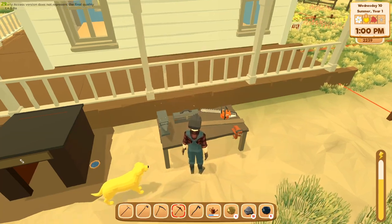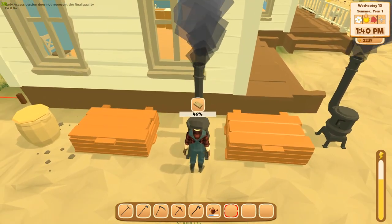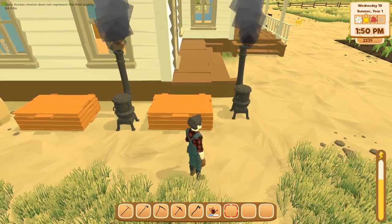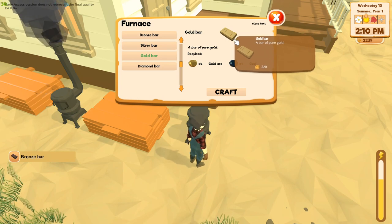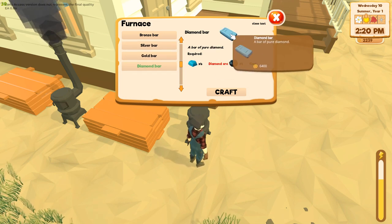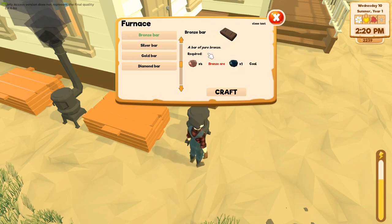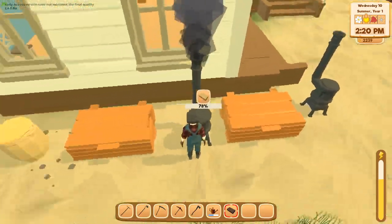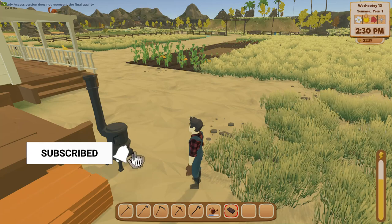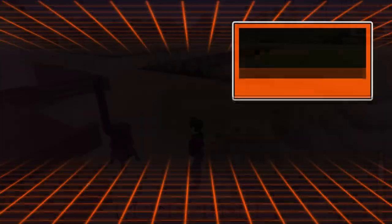It seems like the gold bars are more valuable the longer they take to smelt, so I suggest getting as many furnaces going as you possibly can. Gold bars are worth 220. So at some point you could just make money off bars. Diamond bars are worth 6,400 — wow, that's something for the future. Silver bars are worth 140, bronze bars are 60. Hopefully this helped you all out — go ahead and hit that like button, let me know what you think in the comments, subscribe if you haven't already, and hit the notification bell for future videos. You all have an awesome day!